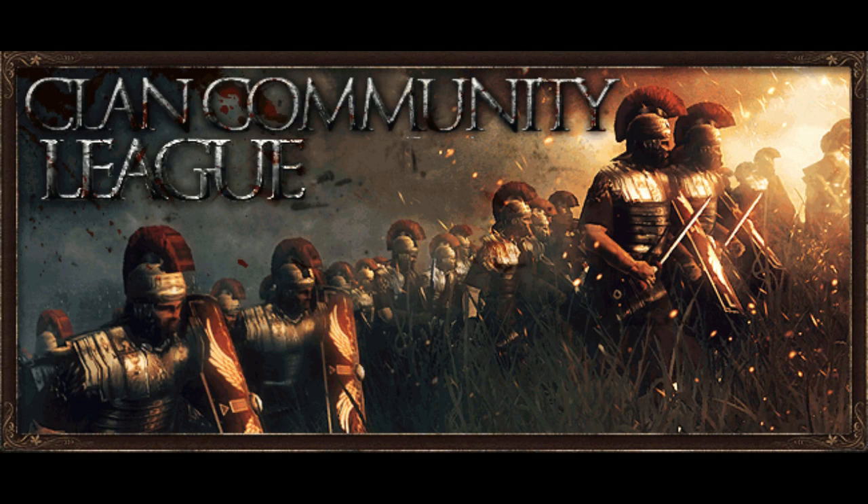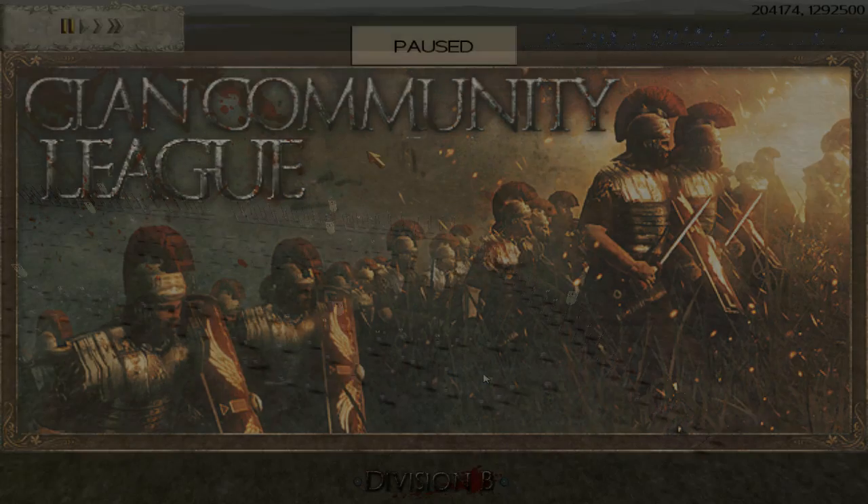Alright, gentlemen, welcome to another CCL game. We're in week 1, battle number 2 between Spartacus from the HOS clan and Billwolf from the AOES clan. Spartacus is up in the matchup 1-0. We're going to switch factions — Spartacus using Greece now and Billwolf is going to take Britannia. Let's see how they do in this second matchup.